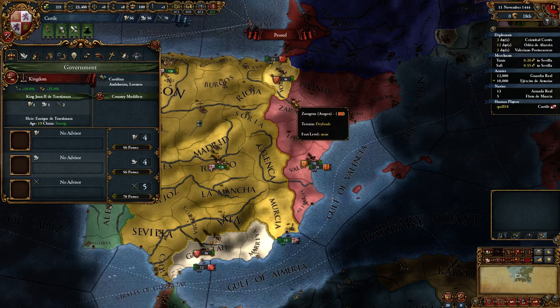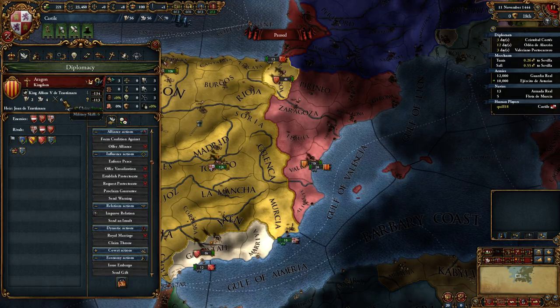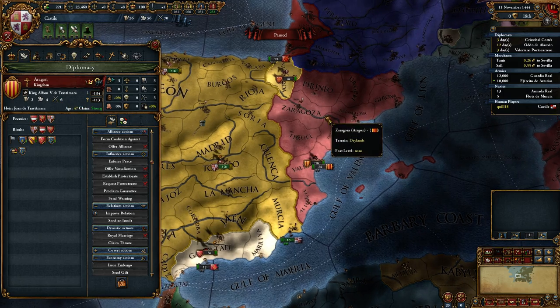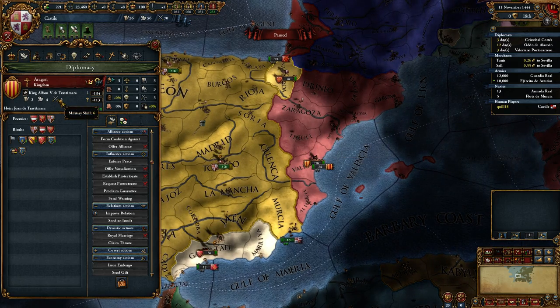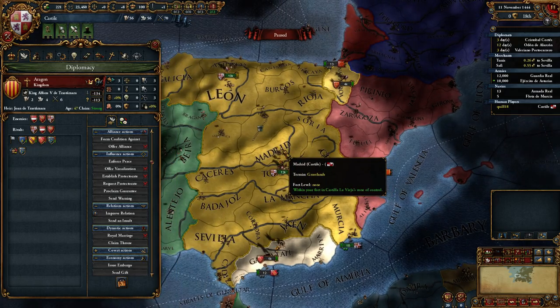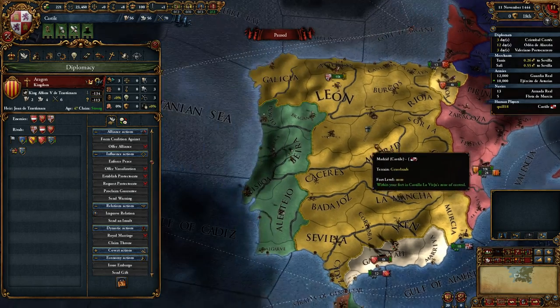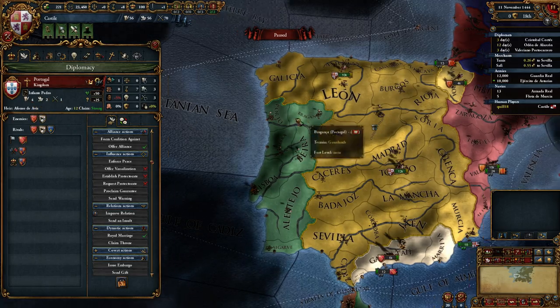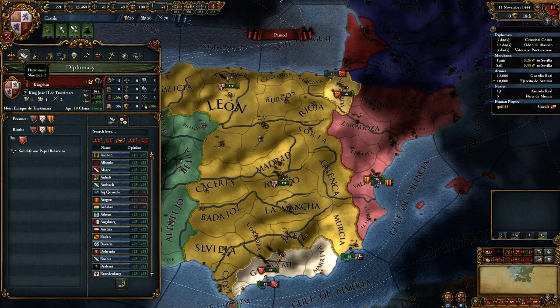Castile suffers from a relatively slow start because of their incredibly poor rulers. Some nations start with really good rulers. Aragon's got a 2/4/6 — amazing! That's kind of scary because it guarantees they'll improve their military technology much faster than we will. Portugal has a 4/2/1 — pretty good administrative skill, a bit weaker everywhere else.